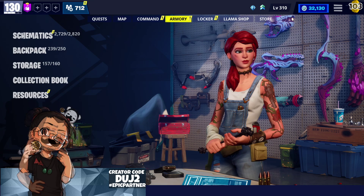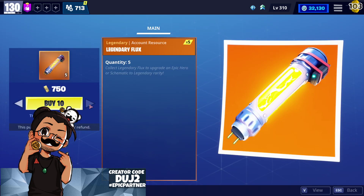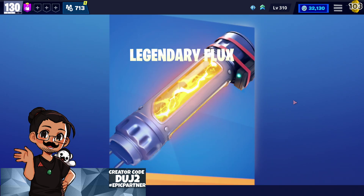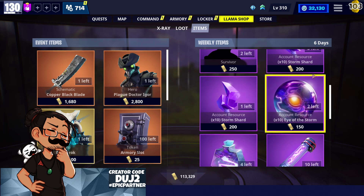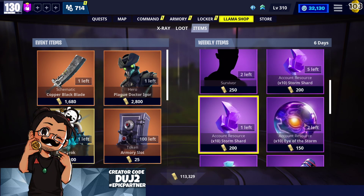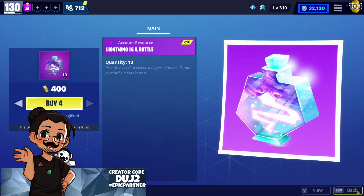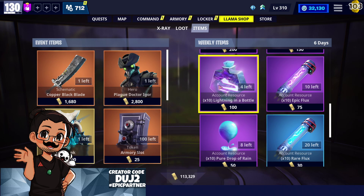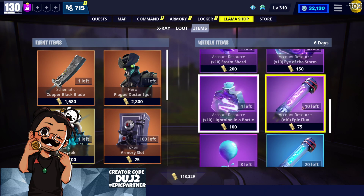Back to the llama shop — the next thing I recommend you get is the legendary flux. Because we're able to get a lot of other stuff out of the collection book, legendary flux is a must-have. And finally, if you really need it, the pure drops of rain and evolution materials are good to get. However, I recommend not spending your gold on them — 400 gold for 40 lightning in a bottle is expensive, and you can earn that in two or three missions much more efficiently.